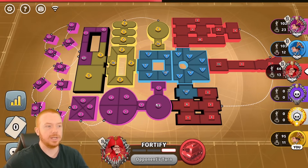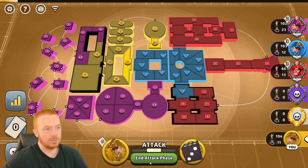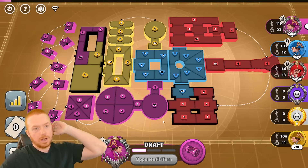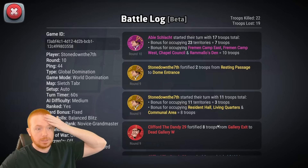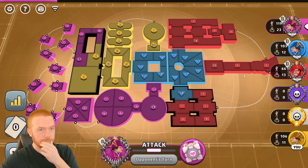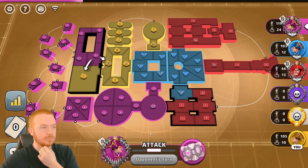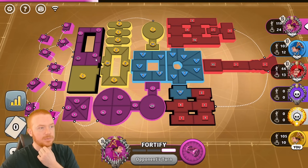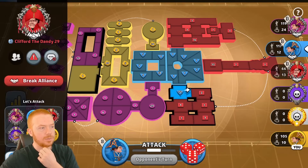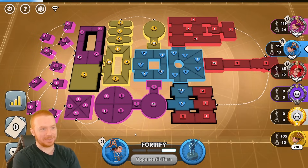He doesn't want to hit pink — he could hit the 29 and block pink, forcing pink into me. He could have broke pink here and split his two stacks so the 29 doesn't get through. Hitting the 29 with attacker's advantage is probably the best of those scenarios. So they're just going to trade. I'll just start bringing my backwards troops up. I can zero card for a bit — I'm getting 11 troops a turn. Pink gets 17 and cards.